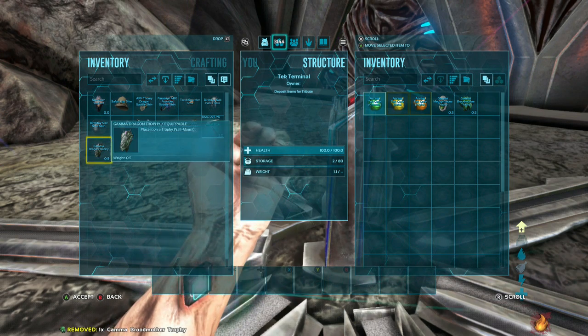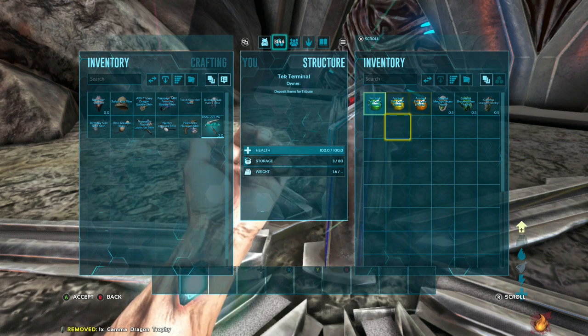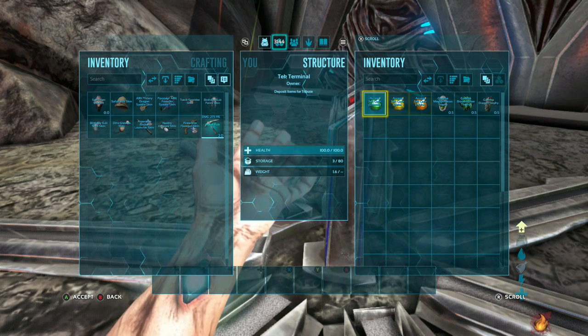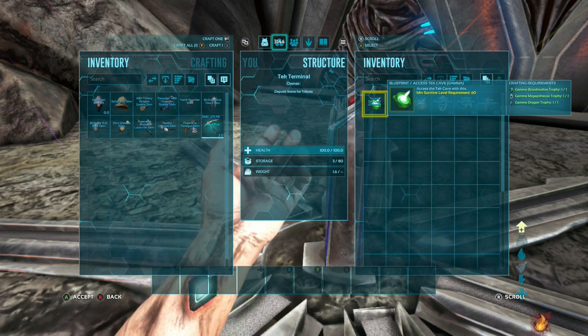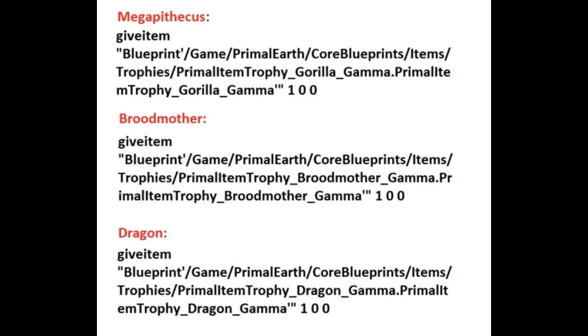I did this quick video to show you how to get that — and you also get the clown mask as well. You need to spawn in the three gamma boss trophies. Here are the codes for those, so pause the video if you need to, or you can get this from the ARK wiki as well and just use your smart glass.